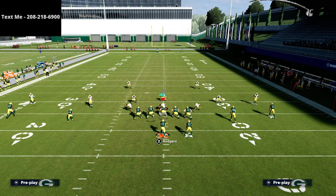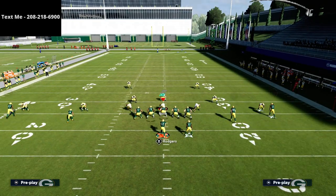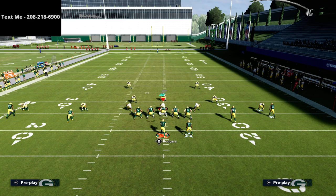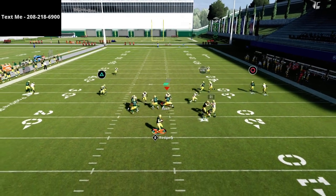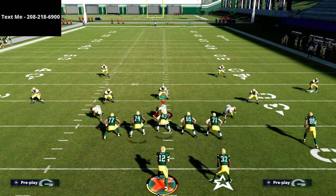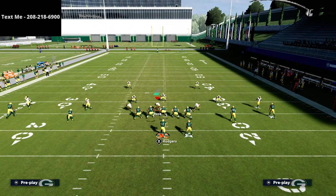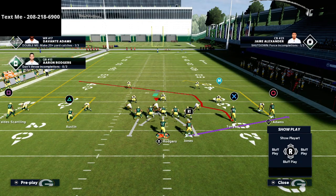Now, what about man coverage real quick? Let's say they run shaded down man coverage. What you're going to do against man coverage on this play is actually really unique. Basically, if you look to the circle receiver — when he cuts to the inside right there, he's going to beat man. So you're kind of anticipating that cut and then you throw it easily against man-to-man coverage.